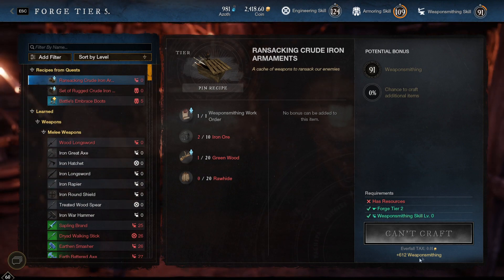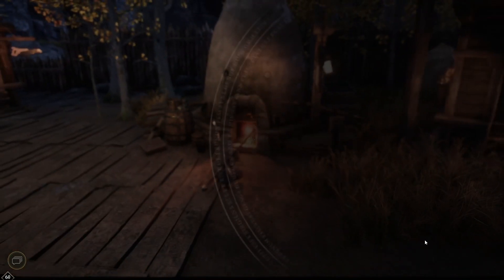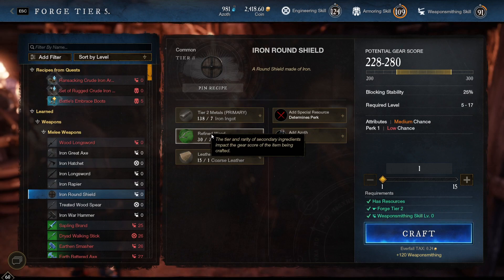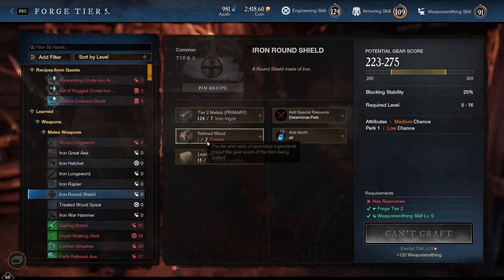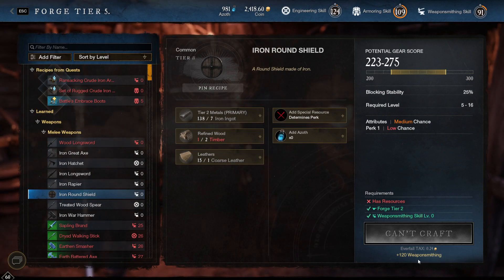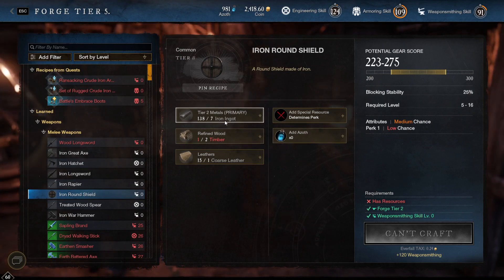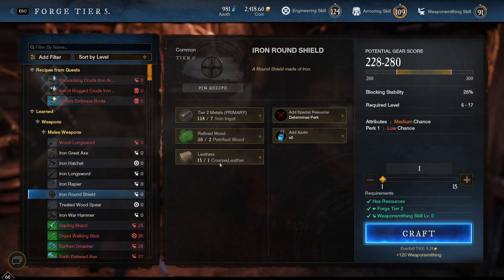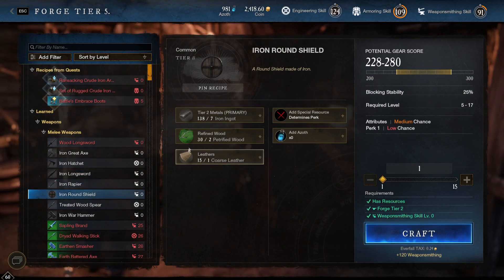If you're starting at level 1 and want to reach level 50 the fastest and cheapest way, do the iron round shield. To break down the XP math: 120 weapon smithing XP divided by 10 materials equals 12 XP per resource used. All the shields at this tier give 120 XP, so you can pick whichever you want.